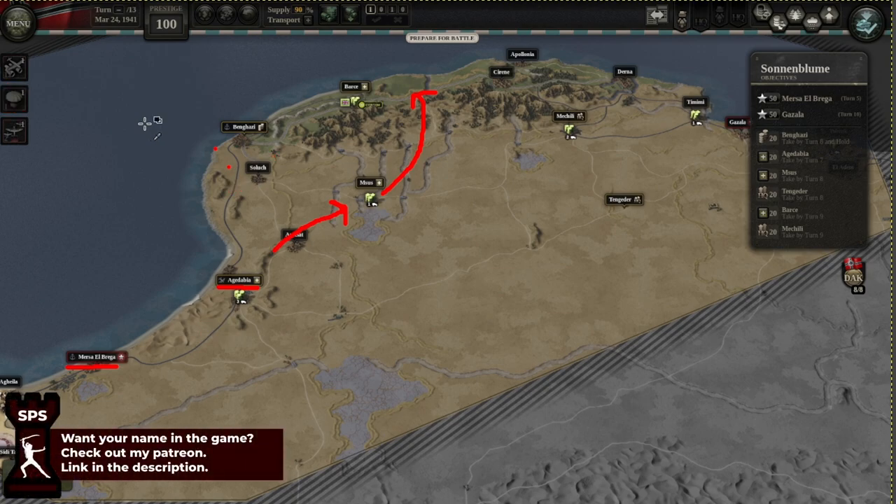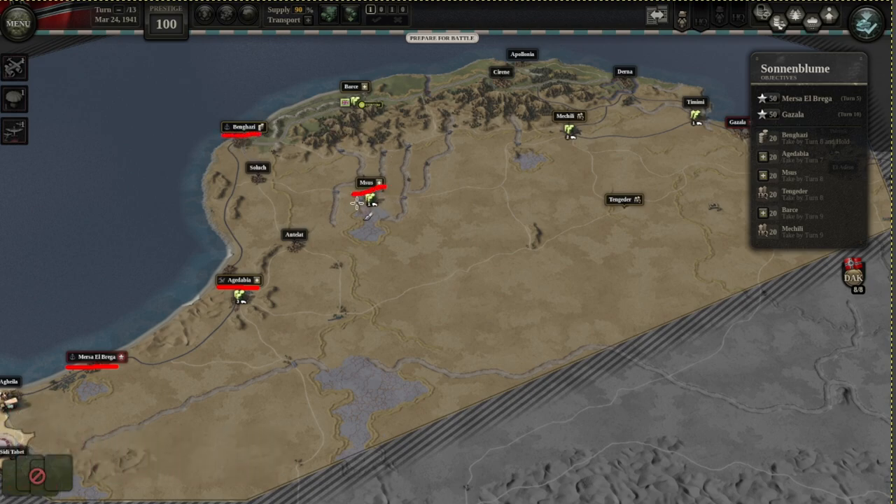At this point you should have Benghazi, Msuz, and be out-of-supplying Barca. Now there are a couple of things you can do. Firstly, you want to take control of the supply railway and move up from the top towards Derna. If you can take control of all of that, you'll be able to place a supply hub anywhere along here, which will allow you to provide really good support for your other units as you take over Mahili, Tangeder, and Gazala — though I have no clue how to say those correctly, I'm sorry.